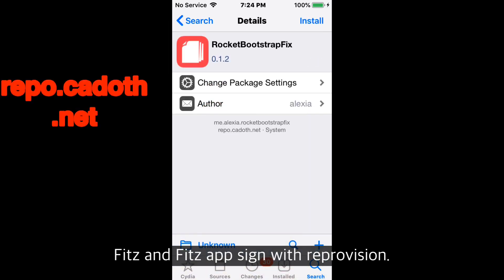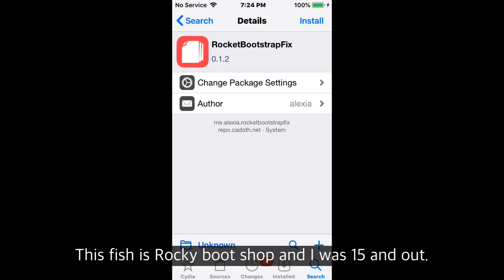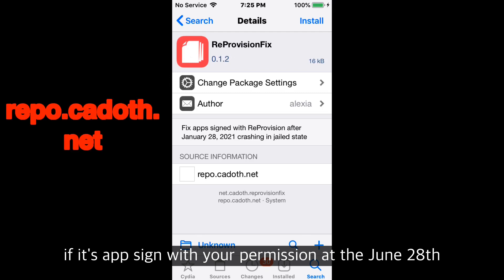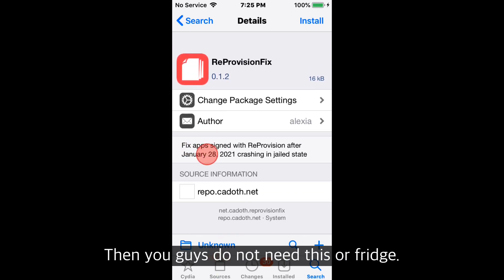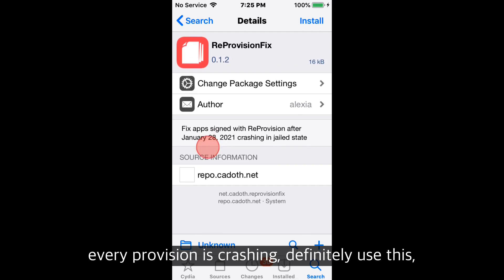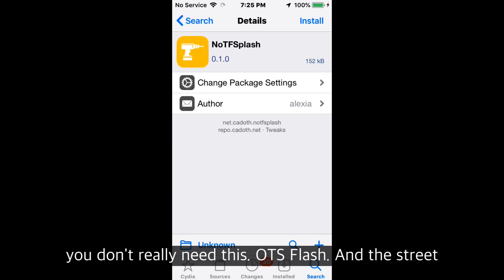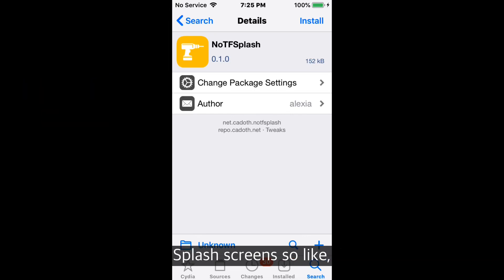Next is Rocket Boot Shop for iOS 15 and up. It fixes apps signed with Reprovision — after January 28, 2021, they were crashing in a jailed state. If you're in a rejailbroken state and signing your apps and it works fine, you don't need this. But if you're in a jailed state and using Reprovision and it's crashing, definitely use this. Also, OTF Splash gets rid of annoying TouchFlight splash screens.